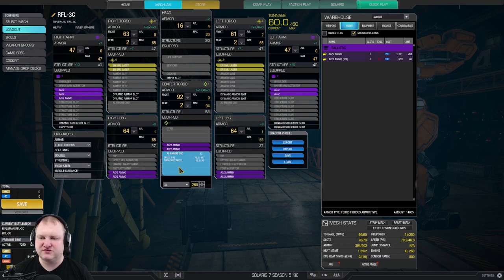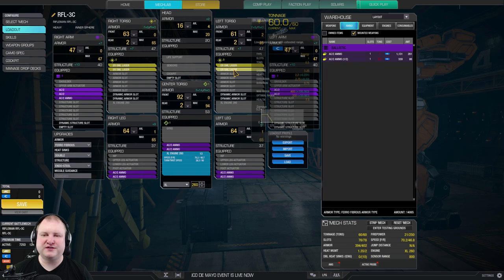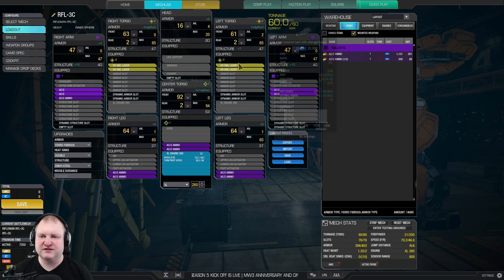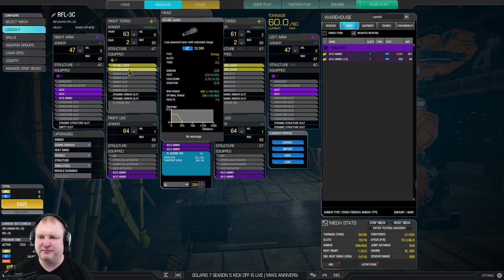It is very, very straightforward. XL Engine 260 as the base, 70.2 kph speed, firepower of 21 — but that is a little bit deceiving because these AC2s fire very, very quickly. To be exact, they fire almost every 0.5 seconds. 1.35 hit management, also a little bit deceiving — you can keep firing these AC2s basically forever. What we do here with the ER small lasers is we have them for point defense. So if something gets a little bit too close to us, we use the ER smalls to amplify the damage. We've got four in total, 3.25 damage each. That is just a point defense damage weapon. It is not our main weapon.